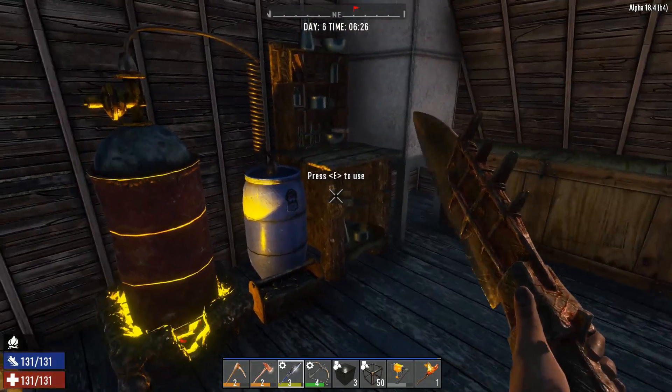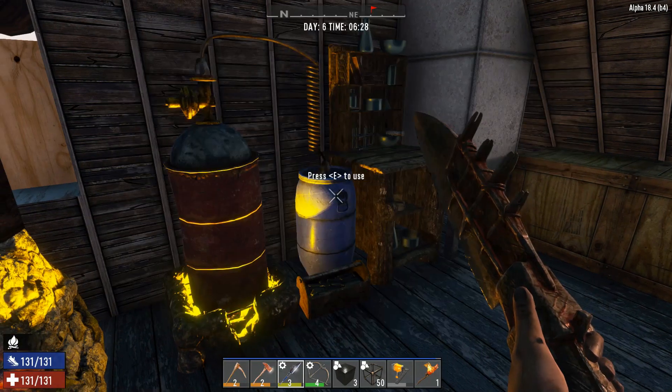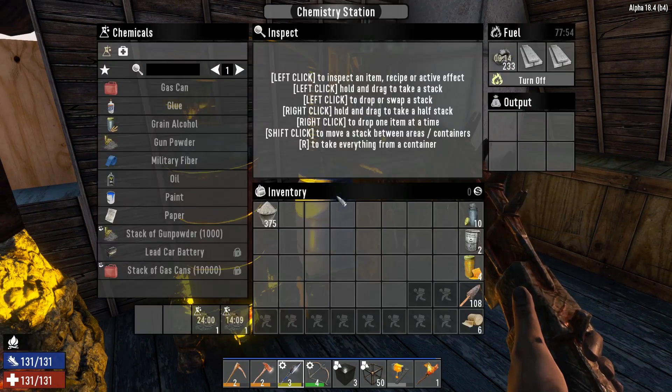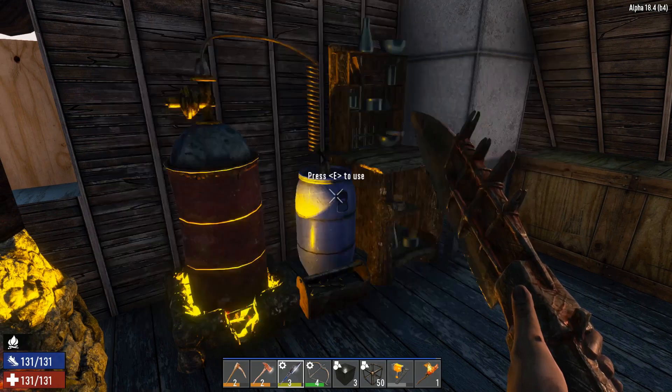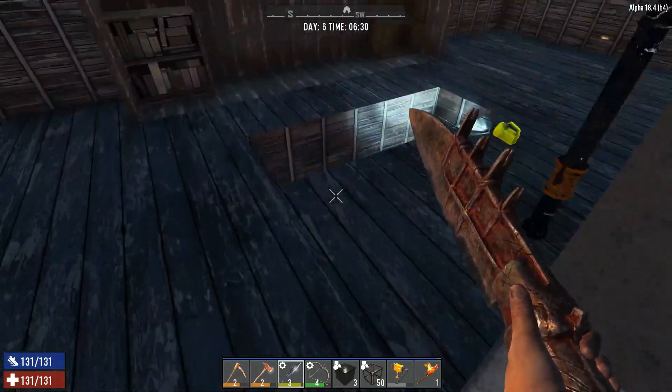Brass is the problem because unlike the rest I can't really mine for it, although I suppose in a pinch I can use steel cases. I'm going nuts with production — 77 — and that'll be done by the end of the episode so I'll have heaps and heaps of bullets.